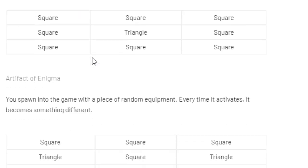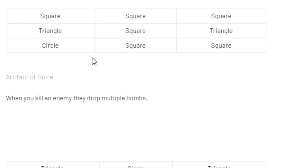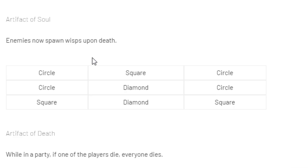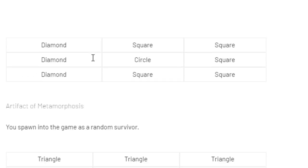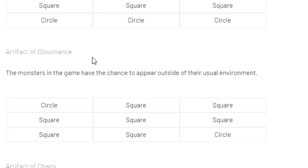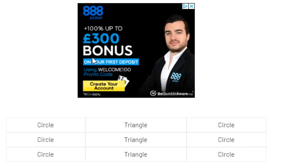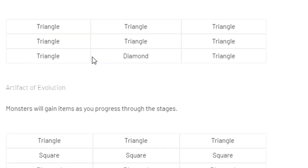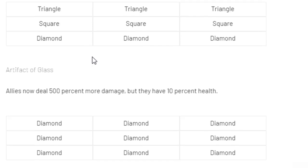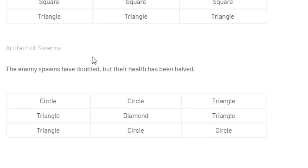You have the Artifact of Honor, the Artifact of Enigma, Artifact of Spike, Artifact of Soul, Artifact of Death, Artifact of Vengeance, Artifact of Metamorphosis, Artifact of Dissonance, Artifact of Chaos, Artifact of Frailty, Artifact of Kin, Artifact of Sacrifice, Artifact of Evolution, Artifact of Glass, Artifact of Command, and Artifact of Swarms.